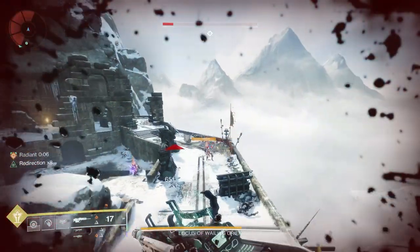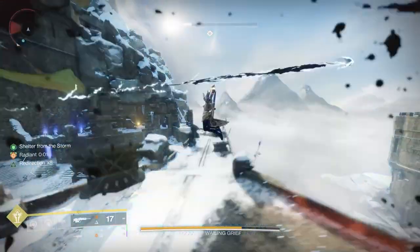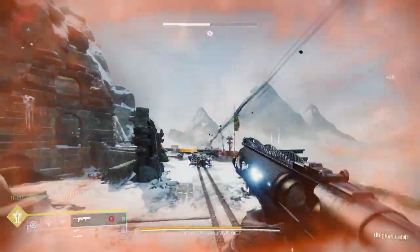One of the key things in this encounter is that there will be a freezing effect that comes in later that will kill you. There are lamps at the back of the arena that will keep you from freezing, because once you hit 10 stacks you will die — similar to the Deep Stone Crypt sparrow portion. It's not through the entire encounter; it'll happen here in a bit.